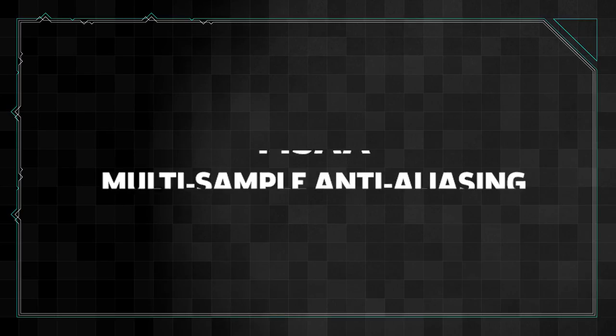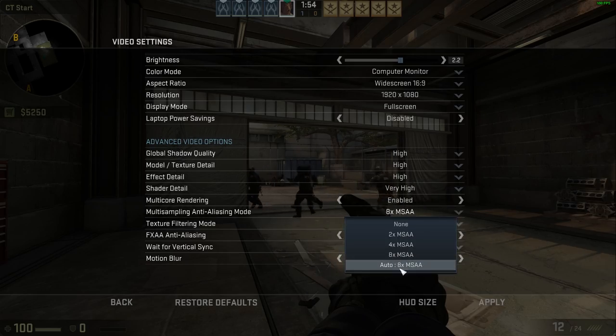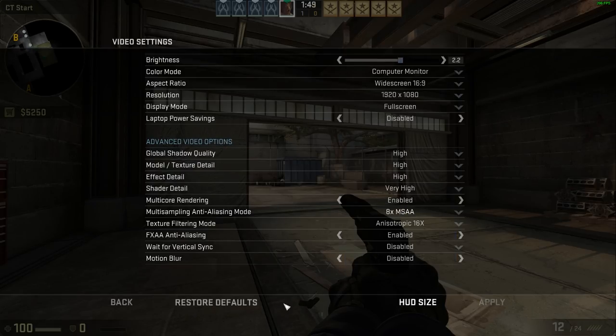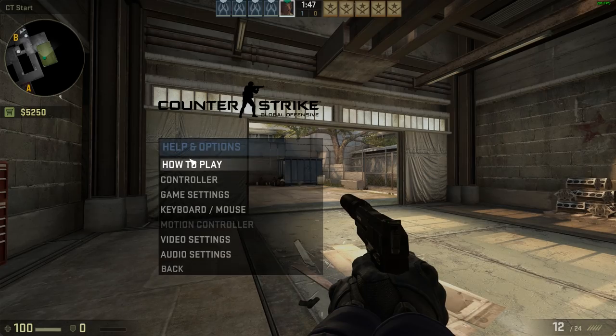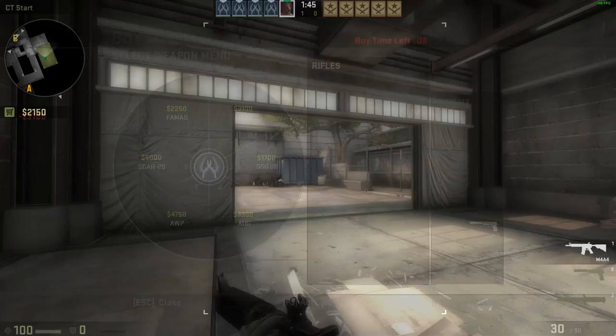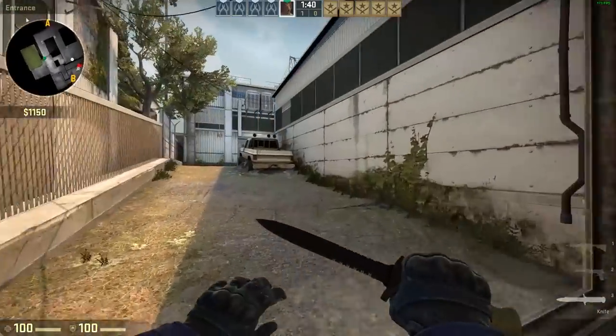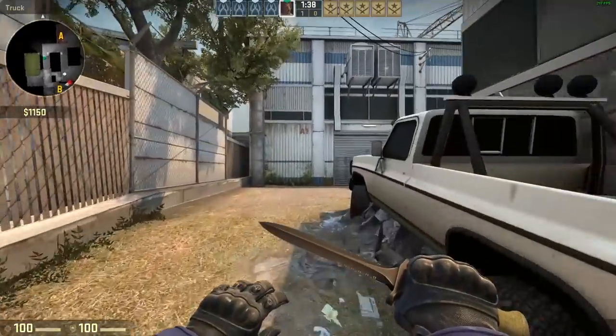Multi-Sample Anti-Aliasing, or MSAA, targets specific edges from pieces of geometry in a game world and takes color samples from adjacent pixels to project a blend of those colors. The illusion of smoothness around an otherwise jagged object is created. The higher the number of samples, the better the blend of colors, but the more demanding it is on your GPU.